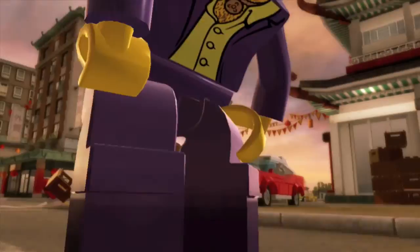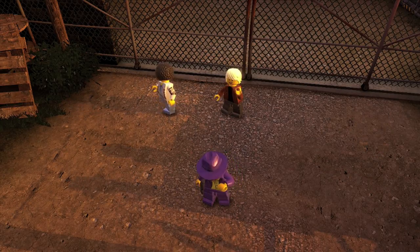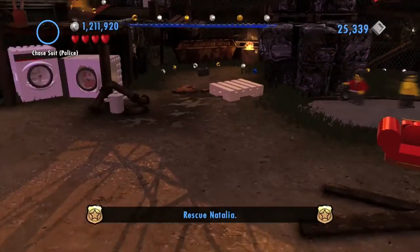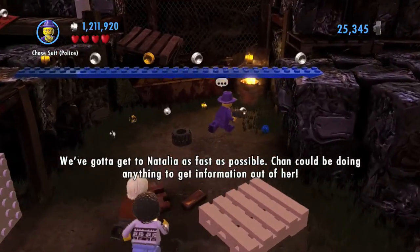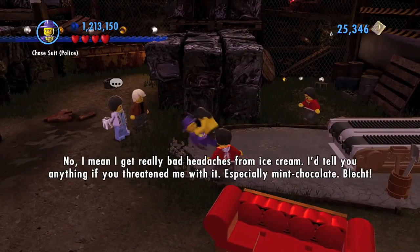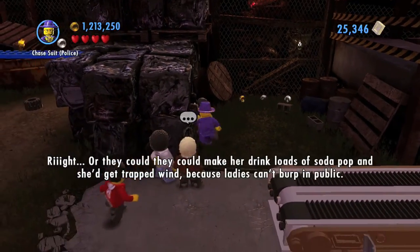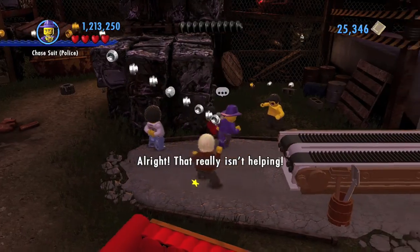I'm gonna have to take these things off. Hey, I know those two — they're cops. Go and run the bus. I guess the softly-softly approach is out of the question. You ready, Studsky? I thought he was born ready. Ready for what? We've got to get to Natalia as fast as possible — Chan could be doing anything to get information out of her. Like giving her ice cream? He's not gonna try to bribe her with ice cream. I'd tell you anything if you threatened me with it, especially mint chocolate.